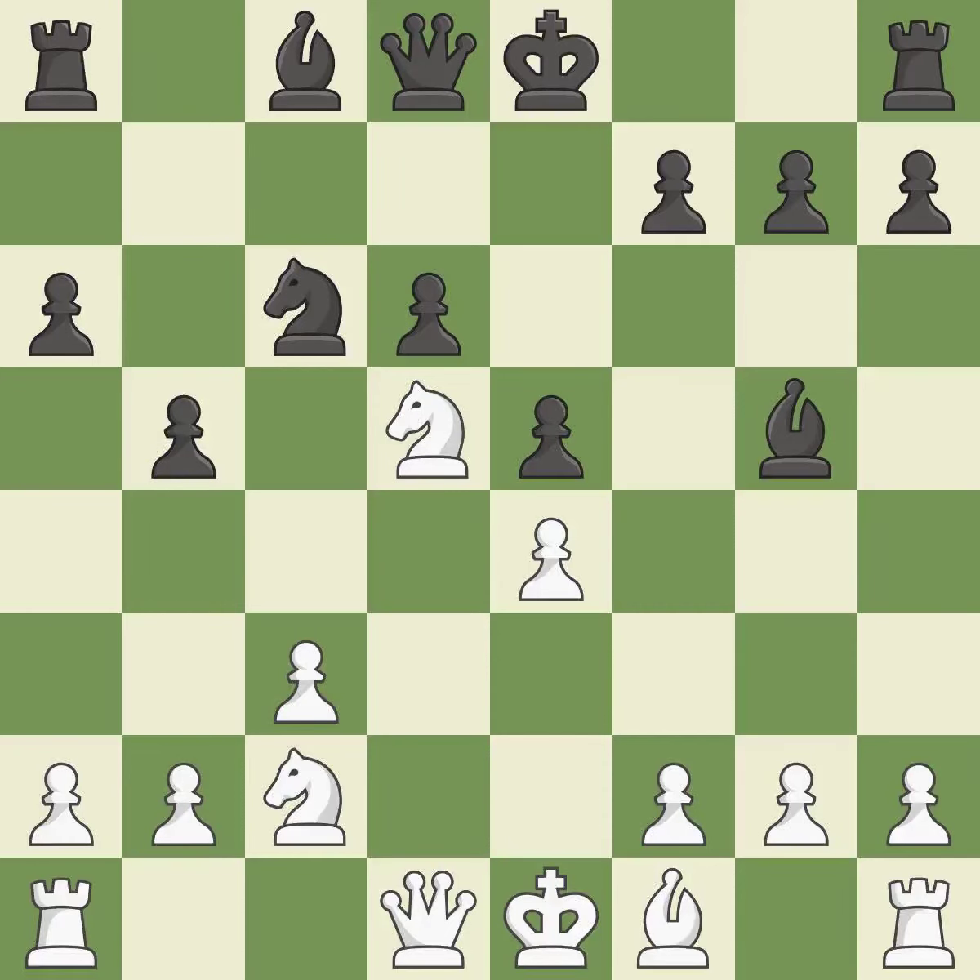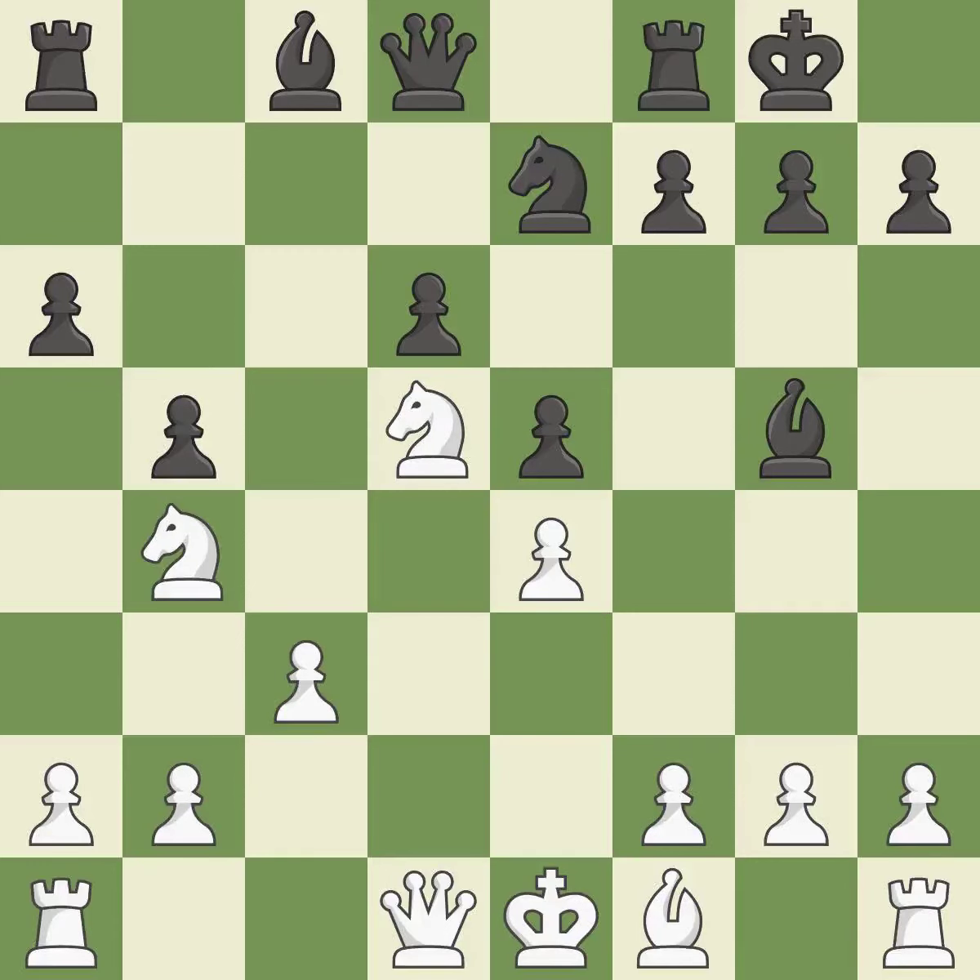Bxf6 captures the bishop without doubling the f-pawns and opens up the e7 square for Black to use. c3 controls the d4 square and opens up the c2 square for the knight on a3. Bg5 places the bishop on a diagonal where it controls some important central squares, allowing the knight to control more squares. Castling gets the king to a safer square out of the center of the board while also developing a rook. Castling kingside tends to be safer because the king is further from the center.